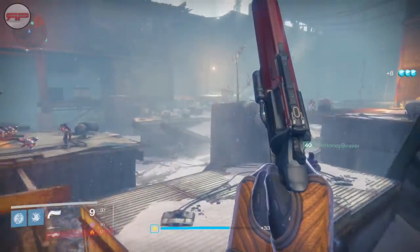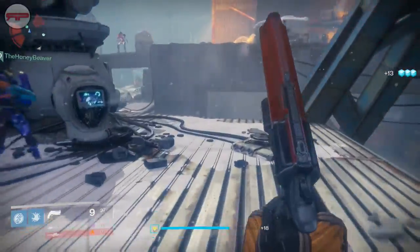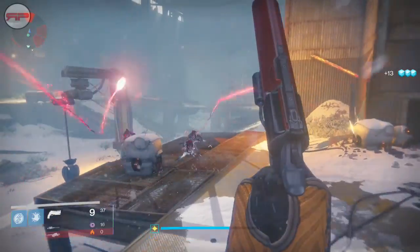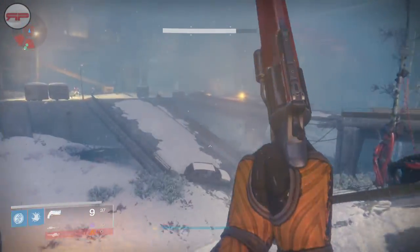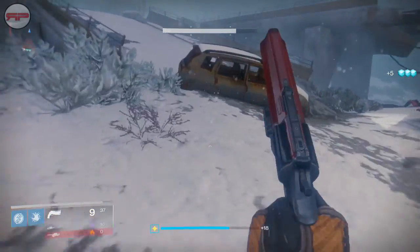You're going to do the same thing, just make your way through here. Kill the enemies or don't kill the enemies — it does not matter. Get to the end of this area, up the ramp, to the right, through the door, and travel through the next section.